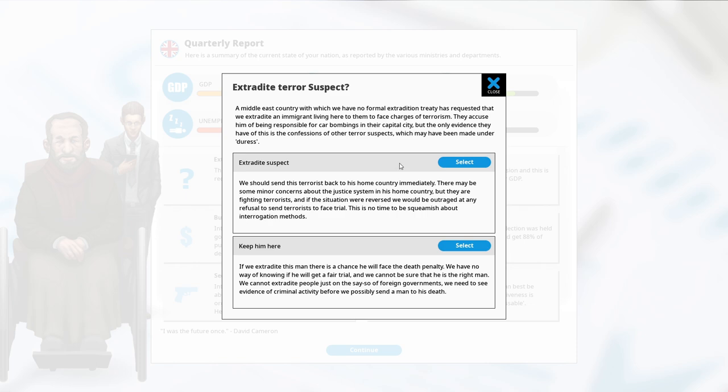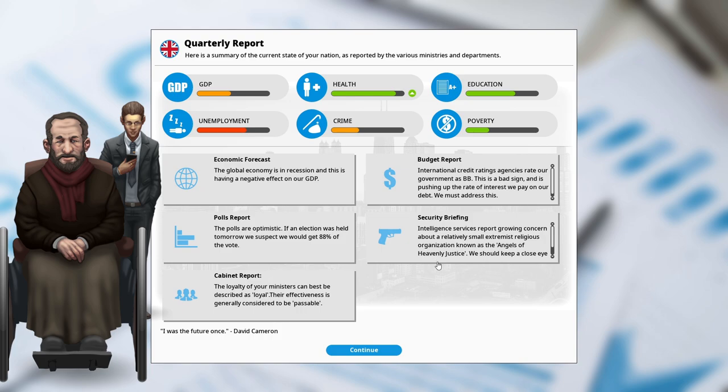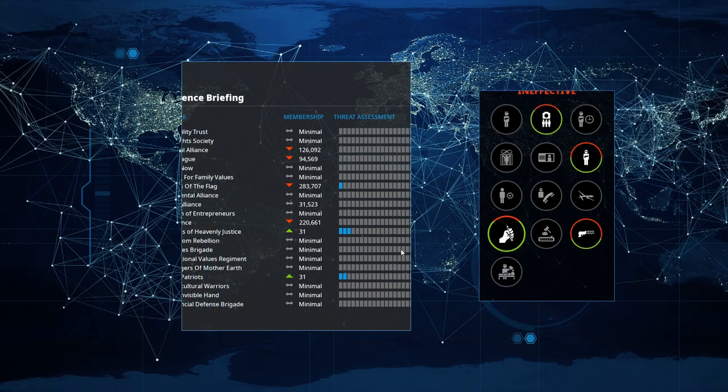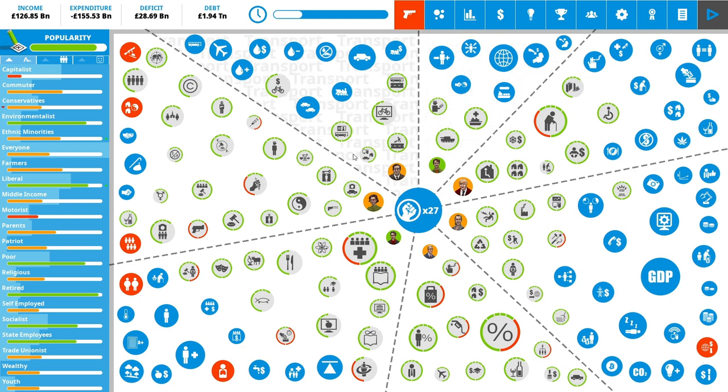A terror suspect extradition request: a Middle East country wants us to extradite an immigrant facing terrorism charges, but the only evidence is confessions that may have been made under duress. We can send them back immediately or keep them here. I'm going to extradite them — I was hoping it would improve foreign relations. Liberals hate it, patriots love it. Now we have an extremist group — the true patriots and angels of heavenly justice have both appeared and they're going to try to kill us.